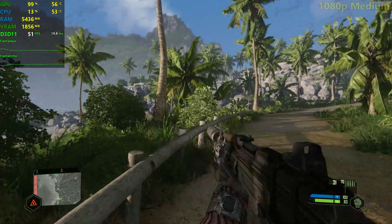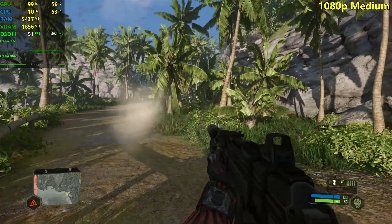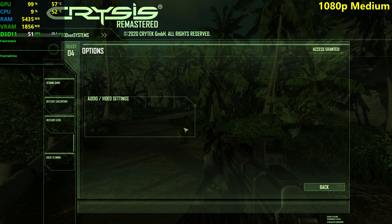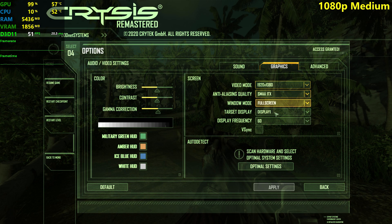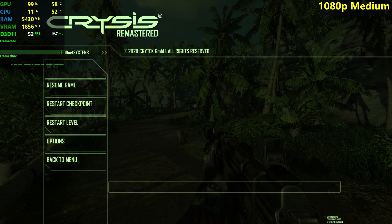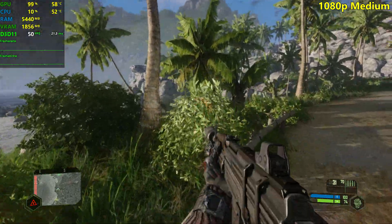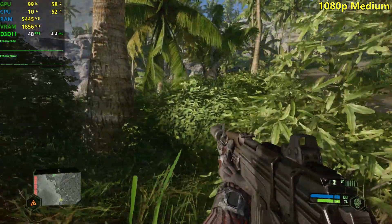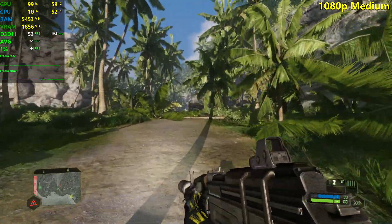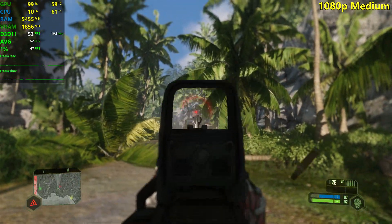We just restarted the checkpoint and everything is applied on the medium settings now. 1080p resolution, SMAA 1TX anti-aliasing with the medium settings preset. Let's run around here for a little bit and start counting our FPS. We're getting into the 50s, so this is really nice.